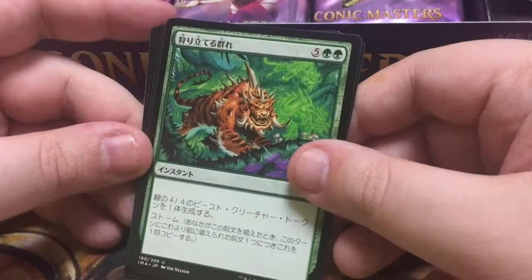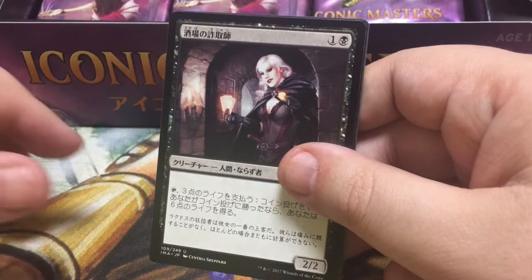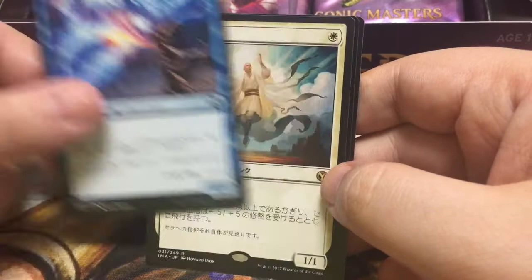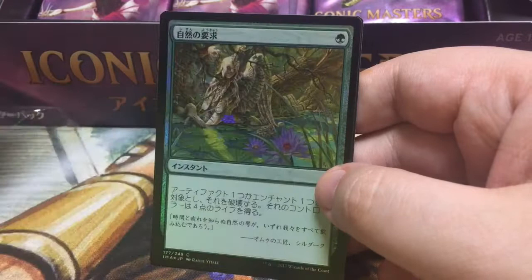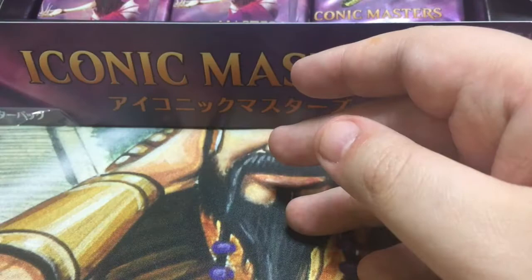Anyway, in the meantime keeping going with this pack — we got this thing, it's a storm spell that makes 4/4s. And this thing: you pay some life and flip a coin, I think it does something weird. And I have no idea what that is. And Serra Ascendant — okay, that's a sweet EDH card, can't complain about that. And we got — it's a spell, drawing a blank here. And looks like a dragon token, a small dragon token.